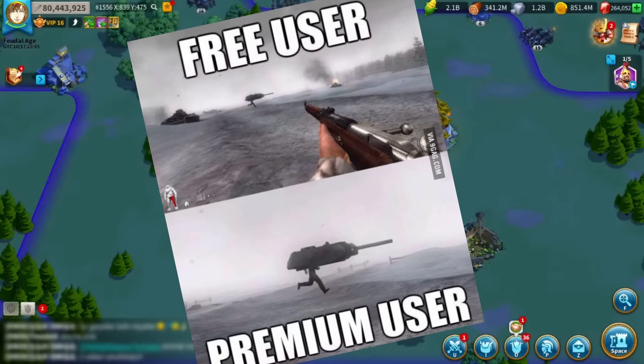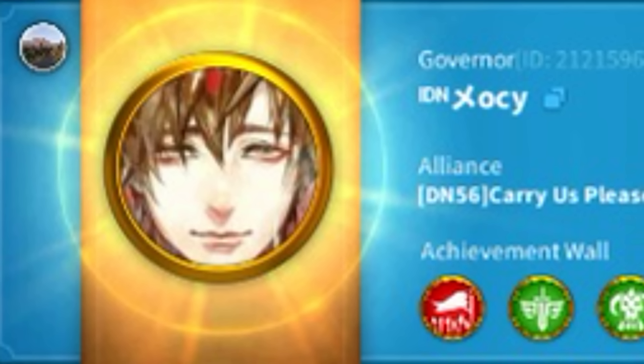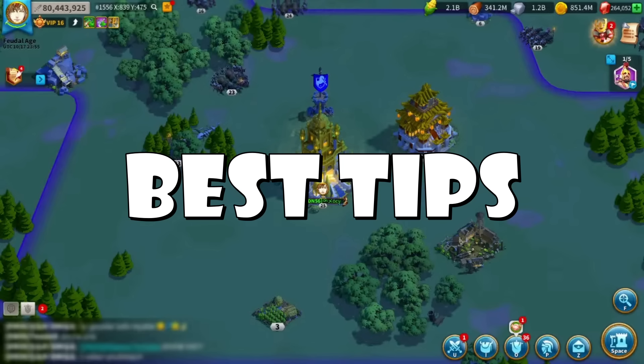This player is a complete free-to-play. You can see the Minamoto logo on the top right, which means he spent zero bucks, and he has almost 5 billion kills plus more than 20k gems — but that's for another video. The question is how he did it. I made a little Q&A with him for his best tips to get more kills as a free-to-play player.